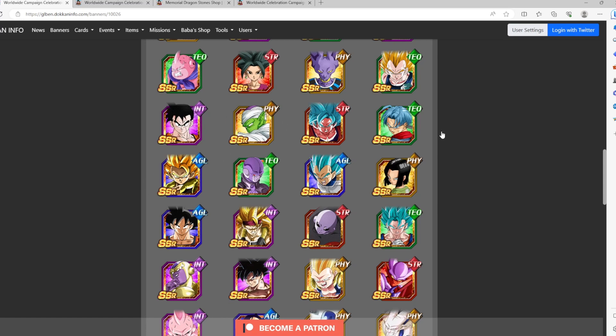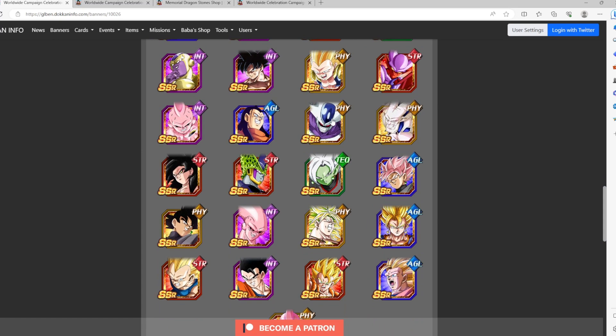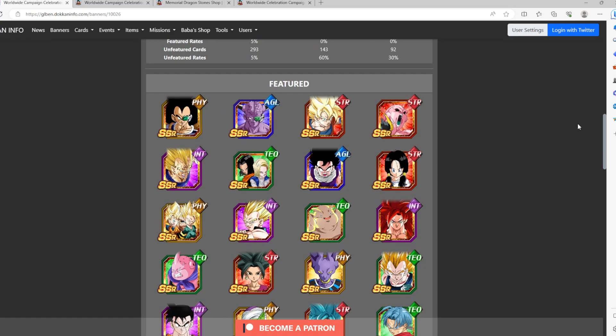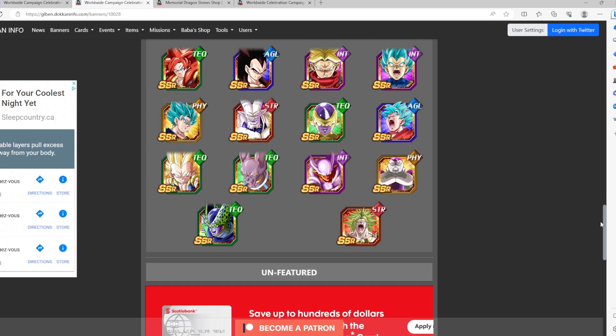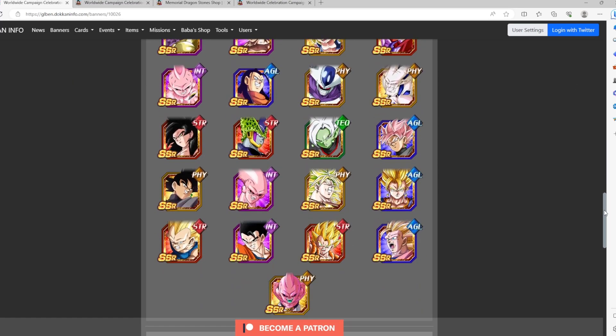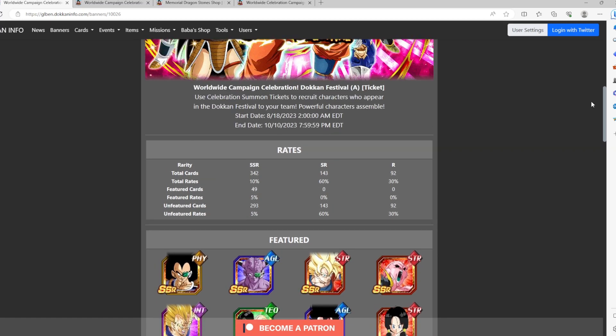The big three are really what make this banner a lot better, especially for new Dokkan players. Cooler is here as well — kind of decent. Super Saiyan 3 Vegeta is still pretty good as a shield for big damage bosses. You also have Golden Frieza here — only the TEQ version, not the AGL one since AGL Frieza is not Dokkan Fest.